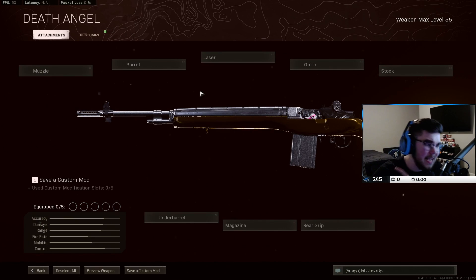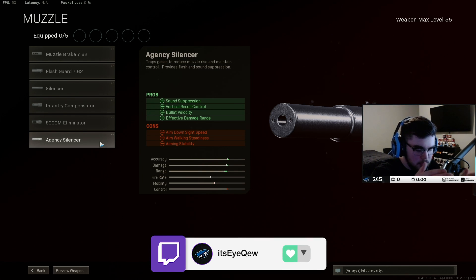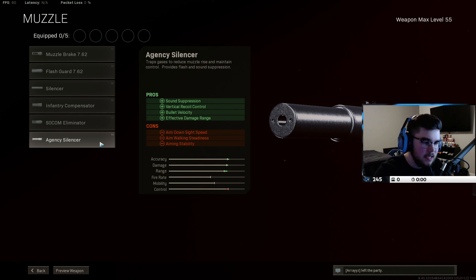For the class setup, attachment number one — and I always say this — the monolithic or the Agency Suppressor is the most important attachment. So number one we have the Agency Suppressor. Use that for bullet velocity, damage range, recoil control, and sound suppression. Really, really useful and super essential to your class setup.